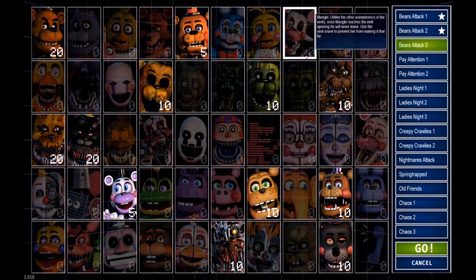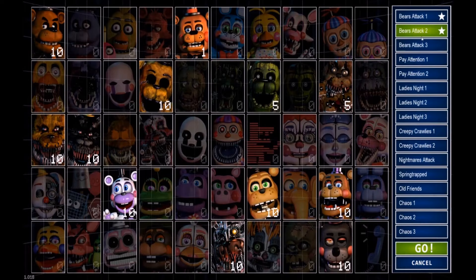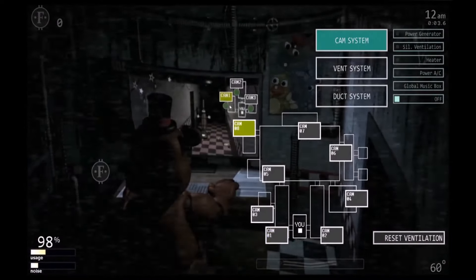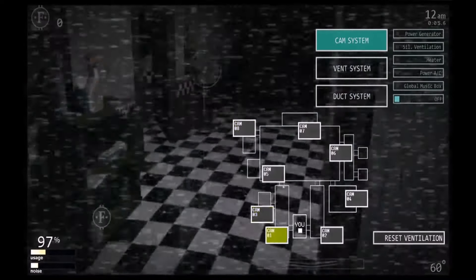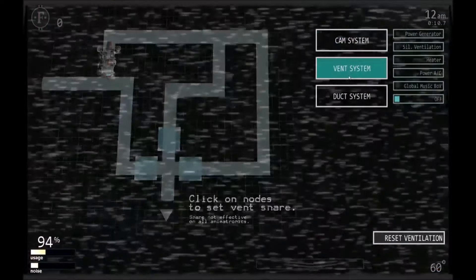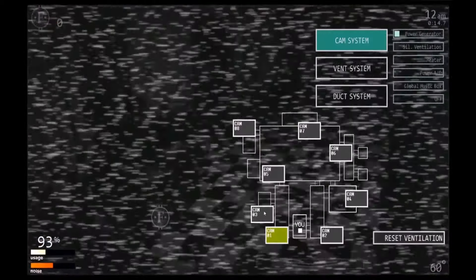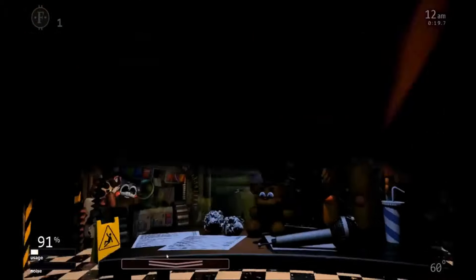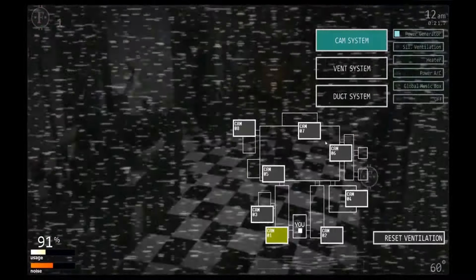Now it's time for Bear's Attack Three — I'm stuck on this one, so this is gonna be new to me. You've got to beat this one if you want a good high score. It's gonna be hard. You've got to be aggressive and save Toy Freddy from being killed by Mr. Hugs, or he's gonna destroy you. You have to multitask on so many things. I just got attacked by both sides — this is how aggressive this mode is.